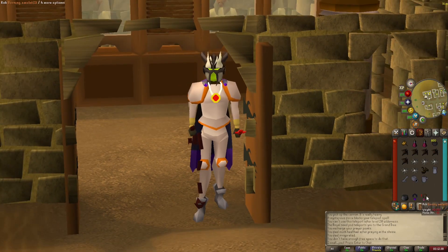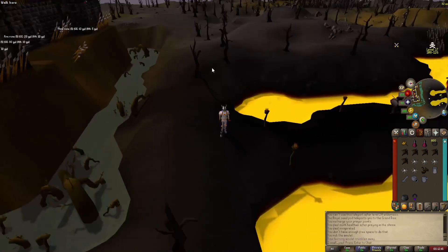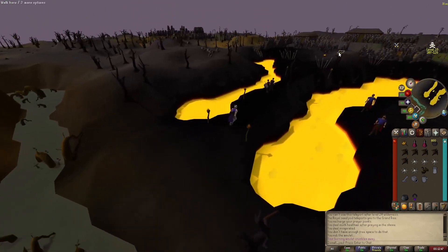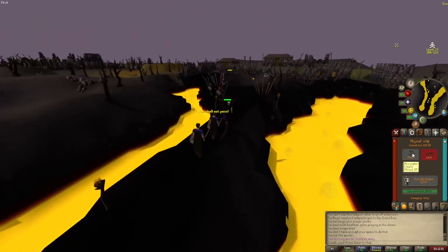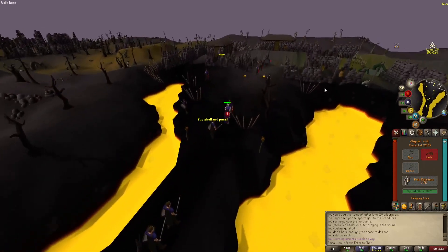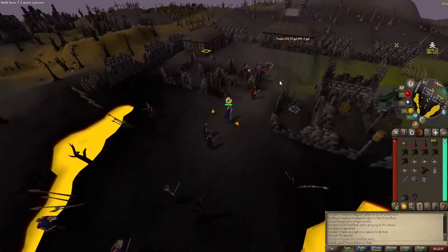To the Bandit Camp — super quick to get there. You just click on your burning amulet and go to the Bandit Camp. They're just right here. You can have Auto-Retaliate on if you want. They're going to attack you. You can pray Melee and Protect Item — standard stuff.